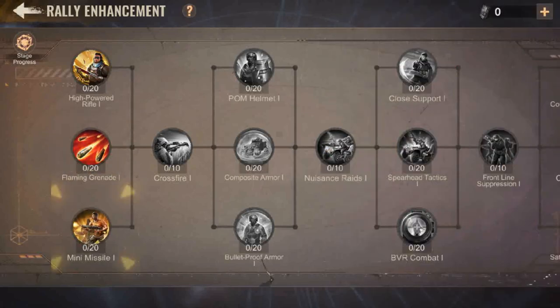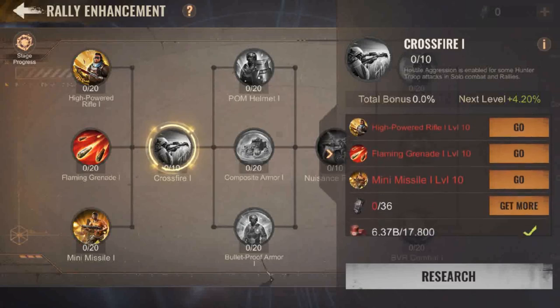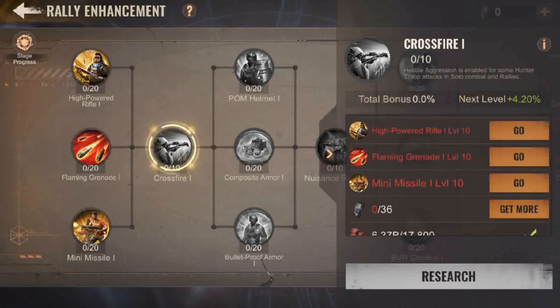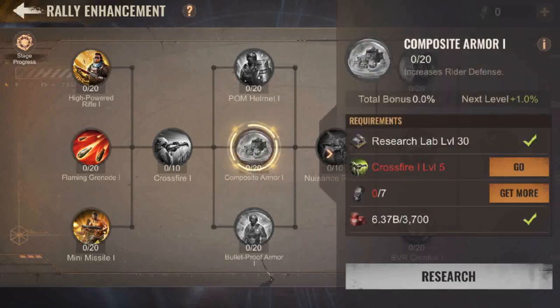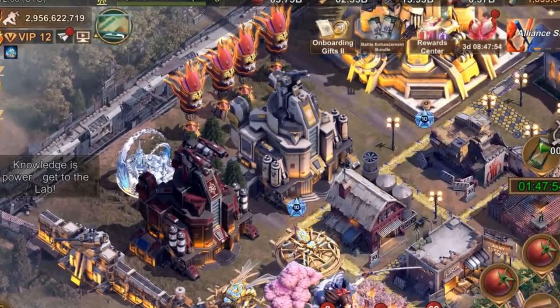If you're a rally joiner, then you should totally just forget about spending any single dollar on this feature right now. As a rally joiner, I would purely focus on the gorilla and the limitless heroes. You will truly support your rally leader in a rally following my advice. If your state does not have the gorilla and the limitless heroes, then focusing on your plasma research is better than this.